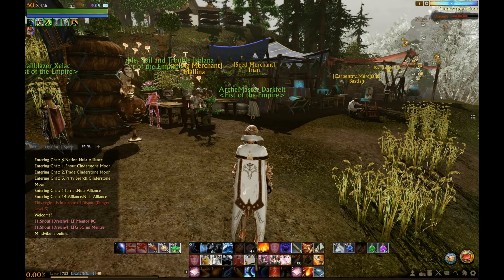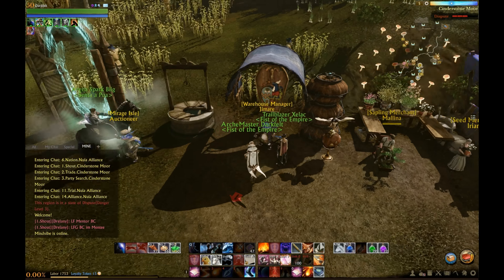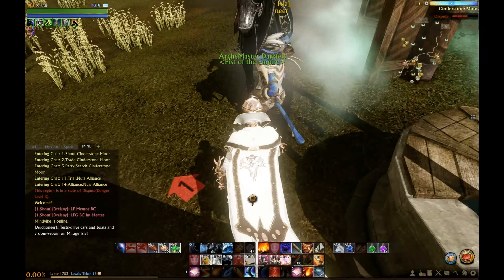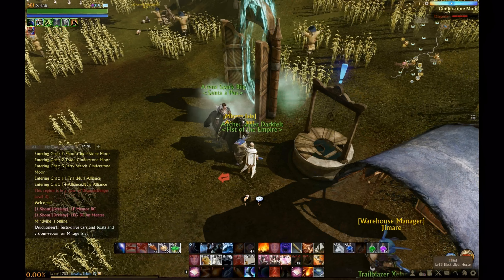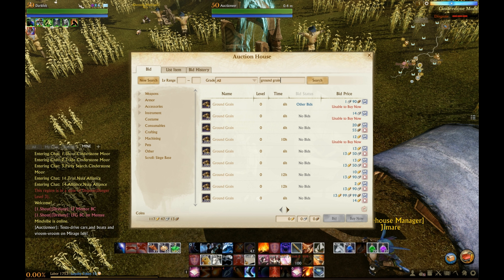What's up guys, this is Dark Felt and this is my video on how to make 25 gold per hour with almost nothing in the bank. So if you're broke and don't have enough money to make a trade pack, this is something you can do — it's by harvesting chicken eggs.